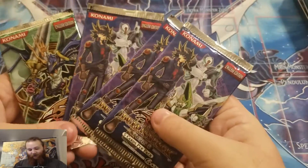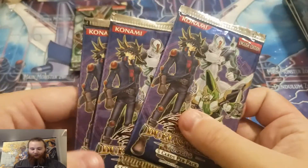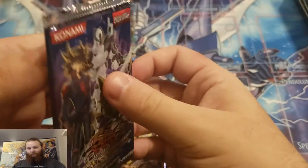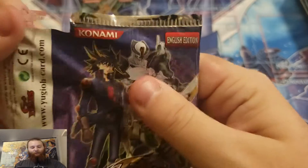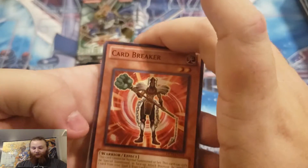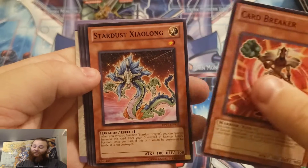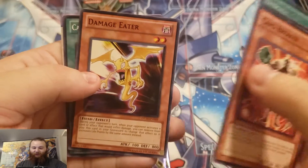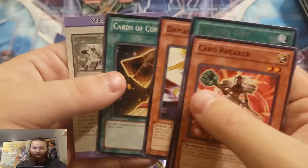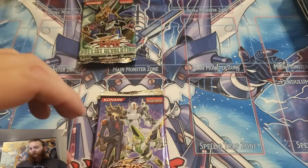Let's see — here's the packs. We got our Duelist Revolution — we'll save that for last. Start out with these. Not really even sure what all we can get from this, I just saw them and thought it'd be cool opening for you guys. Got Cardbreaker, Stardust, Something Long — not even gonna attempt that — Synchro Gift, Damage Eater, Cards of Consonance. Not too bad. Let's move on.